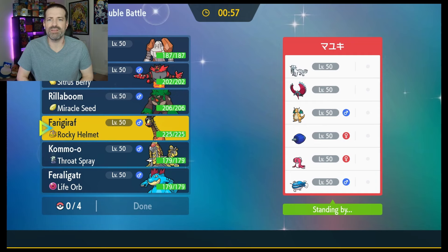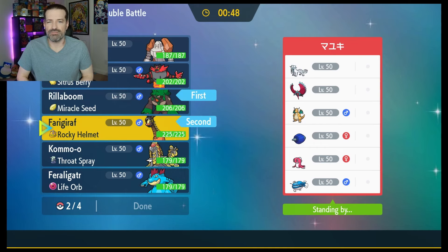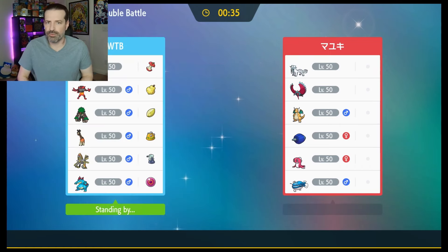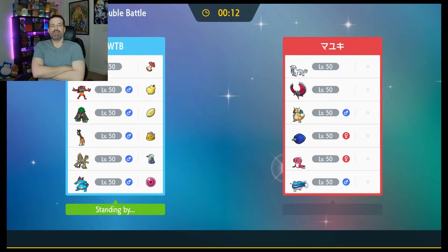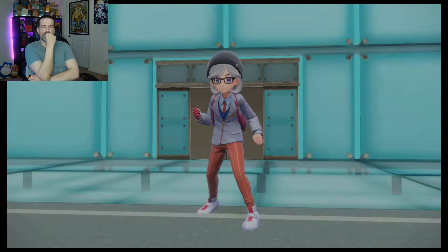So here's what we're going to do — I'm going to start Rilla and Farigiraf. Then in the back, let's have Regirock and Feraligatr. Feraligatr not only has Water, but it has Ice as well, and that's going to do really good things into the Dragon — the flying Dragon. If they Terastalize Dozo into Dragon, Ice is obviously going to be great. I just see Dragon, potential Dragon, another Dragon. Let's see what they start out with — is it going to be Roaring Moon, Glamora, or Dragonite?